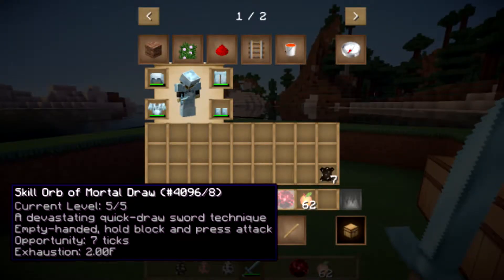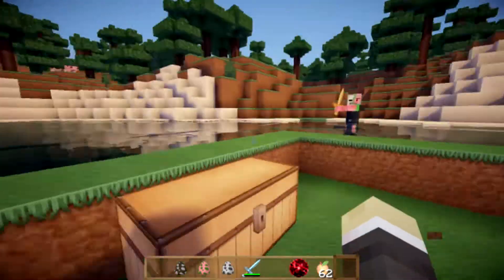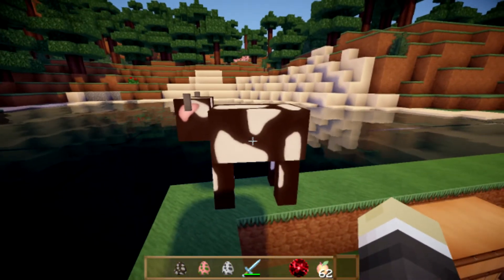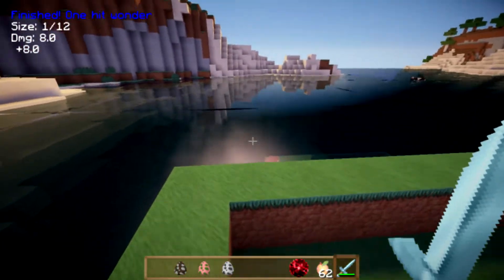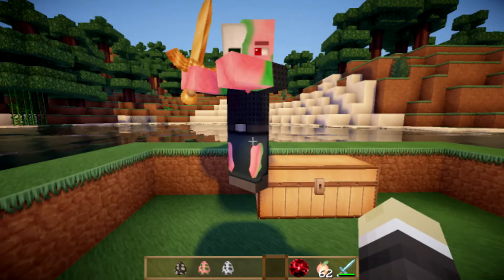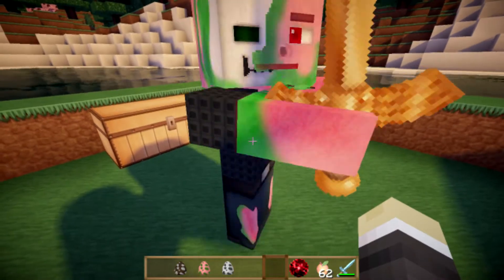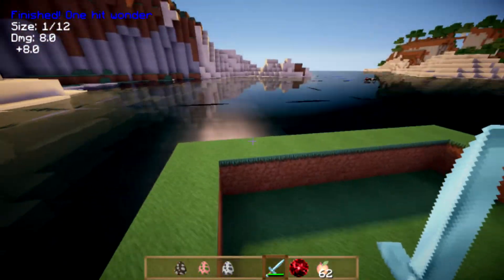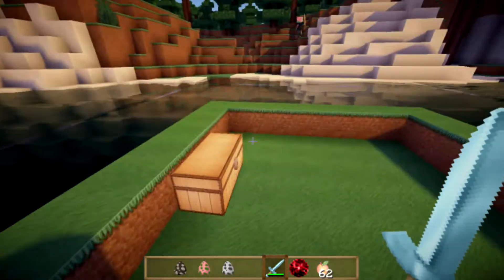The orb of mortal draw works when you don't have your sword in your hand and something's coming at you. Instead of panicking, just hold X to aim, block, then attack — and it will pull the sword from your inventory into the right slot just before you hit them, allowing you to do a lot more damage. It makes things much easier, especially if something sneaks up on you.